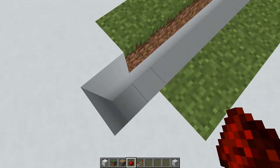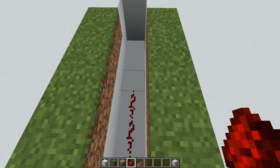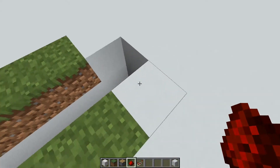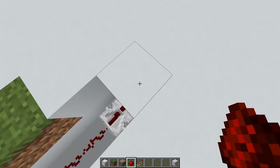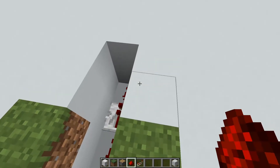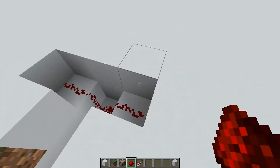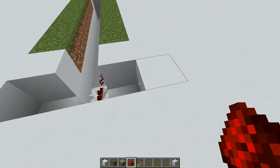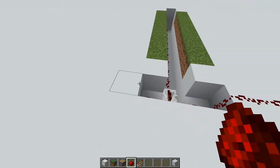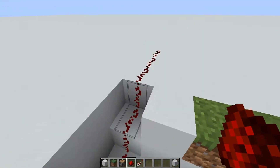Now take your redstone dust and in this trench we just dug, simply place a line of redstone dust on the floor all the way up until this last block, where we're going to place a repeater facing this direction. Extending the trench one more block and digging down two again, place a redstone dust right there on the floor. On each side, dig only one deep and place redstone dust like so. Then finish this off by connecting this line up to the surface — going out three in each direction — so you have a nice redstone line that is completely connected.